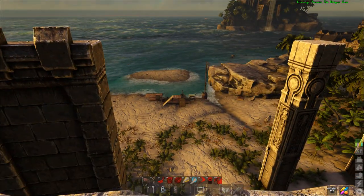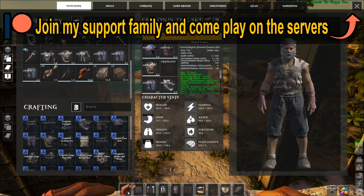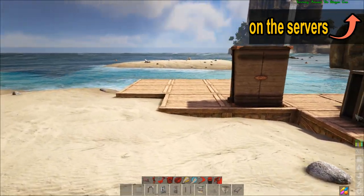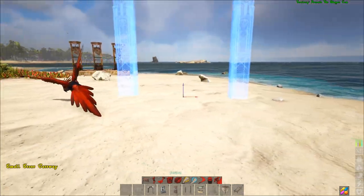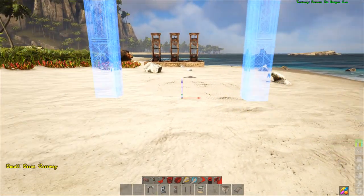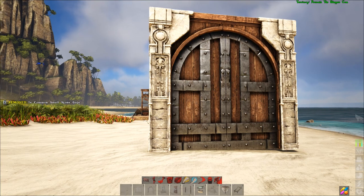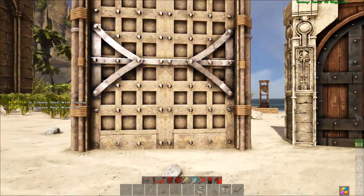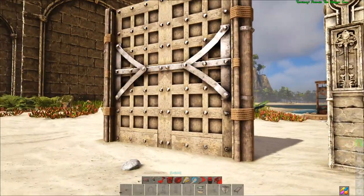It is kinda tricky, so you need to be sure to place those catapults up high enough. They have also added small gates. Those gates are two walls wide and two walls high it seems. You can place them on foundations or right on the floor. This is the stone version and this is the wooden version — they are just small versions of the large gateways.